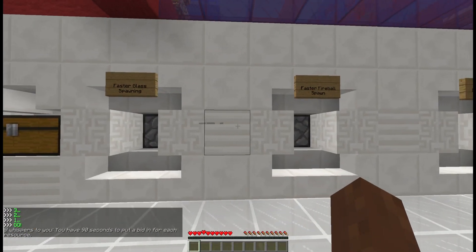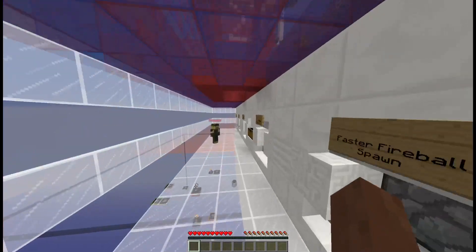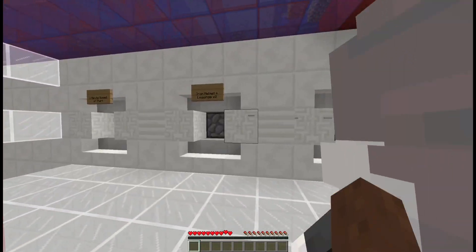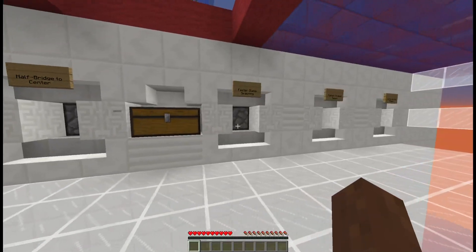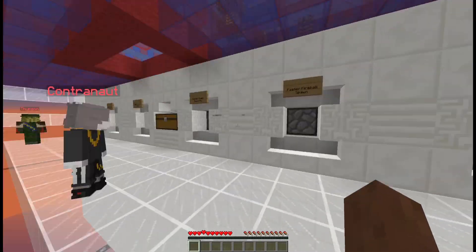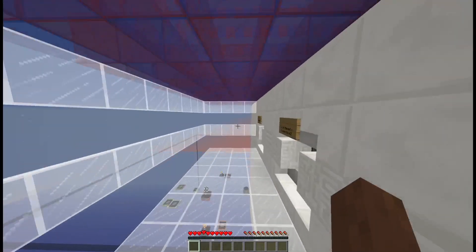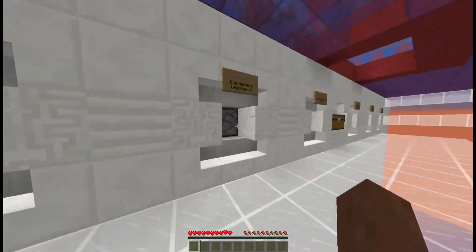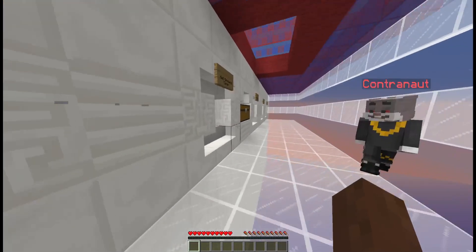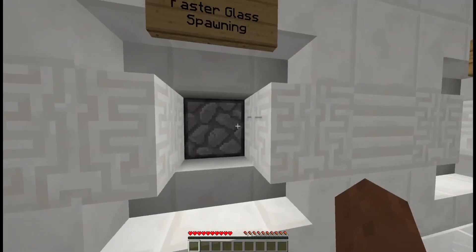I have 32. Putting 32 on sponge — oh, I think even more, I think like a stack on sponge. We should put at least one in everything, right? Yeah, at least like four. Faster spawning glass, I really like — I'll put five I think. Faster fireball probably not worth it.